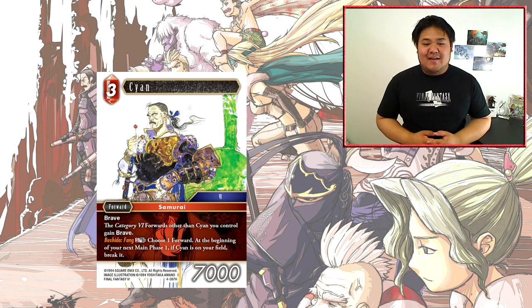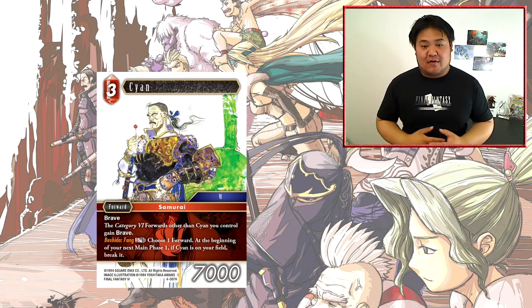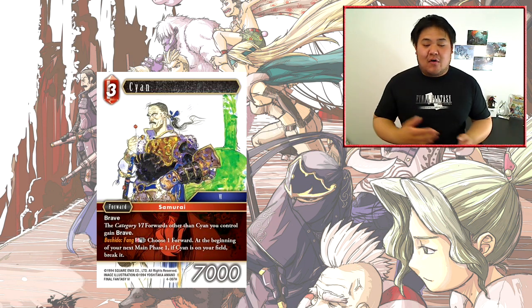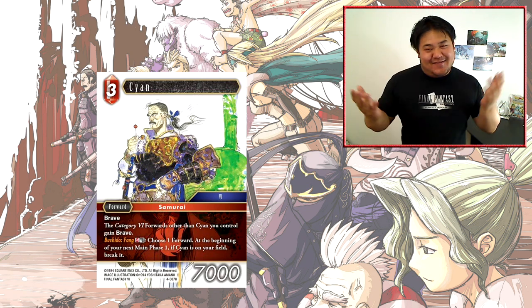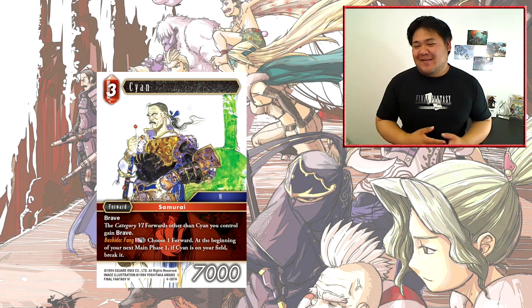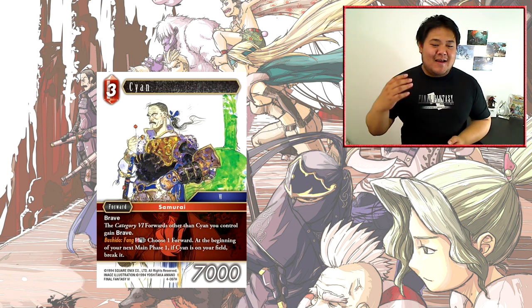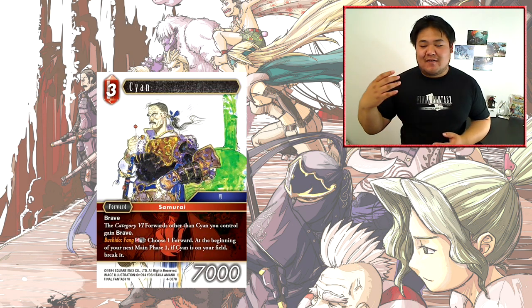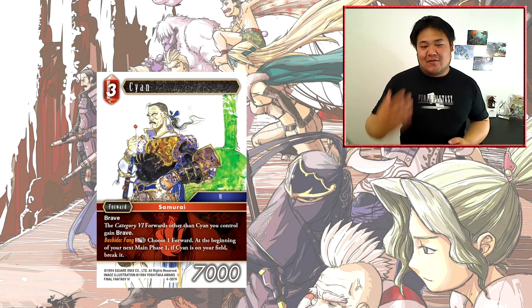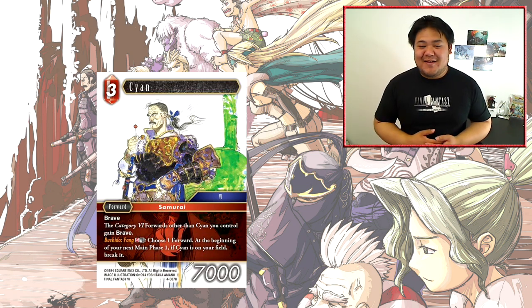Next we have Cyan. Cyan is a 3-cost 7000 power forward. Something to note is that Cyan is a Category 6 forward — this set has a lot of support for Category 6. Cyan has Brave and gives all your other Category 6 forwards Brave as well, though interestingly he doesn't give himself Brave — just the others. So he's a 3-cost 7000 Brave forward that spreads Brave to your other FF6 cards. He also has an S/Dull ability: choose one forward; at the beginning of your next main phase 1, if Cyan is on your field, break it.